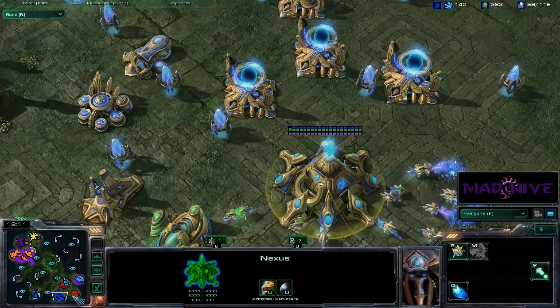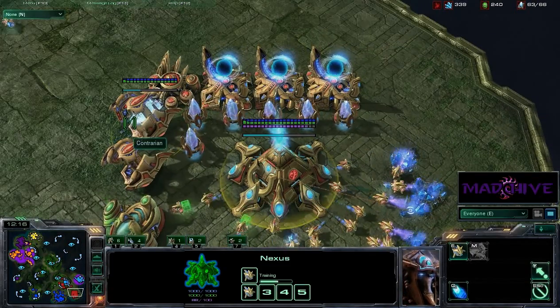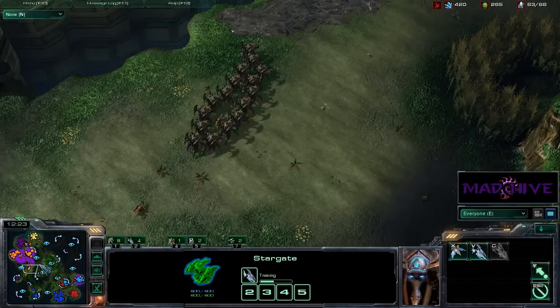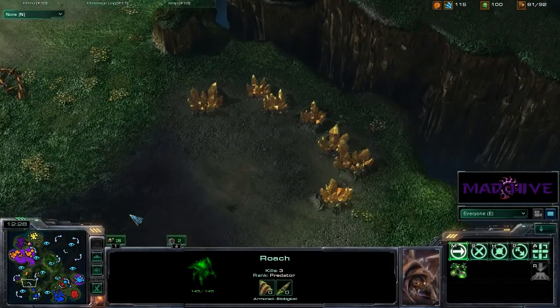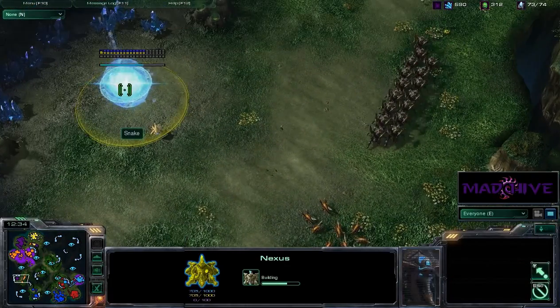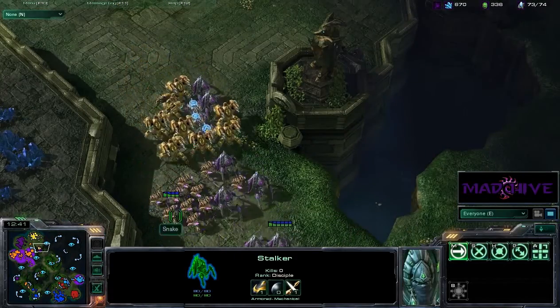Contrarian is going Void Rays — if you get a lot of Void Rays out, we all know how OP Void Rays are. A lot of Roaches out for GTG Soon — no upgrades on those Roaches, but that's still a lot of Roaches. Is he ready to attack or just defending that expansion? There's a pretty scary force over here too. Snake has 1-1 upgrades, and no upgrades for Adams Curie, which isn't surprising since he was put a bit behind.